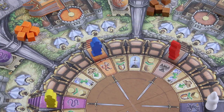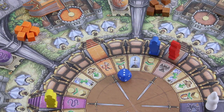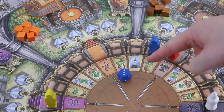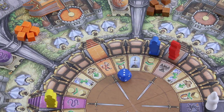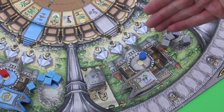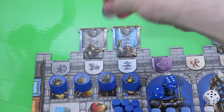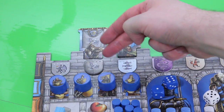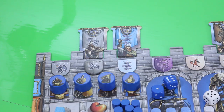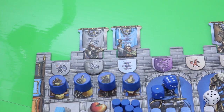Blue wants to move his knight first, spending his die with a number three to move his blue knight three spaces ahead. This action allows you to take one shield out of a principality where you have at least one influence cube. For the blue player, that's here in the gray principality, so he now takes one of those shield tokens with the nice peaceful dove and places it on the castle board. This shield allows blue to defend this traitor at the end of the scoring round after round two — otherwise you'd get minus three victory points.